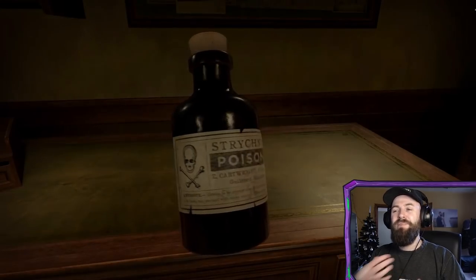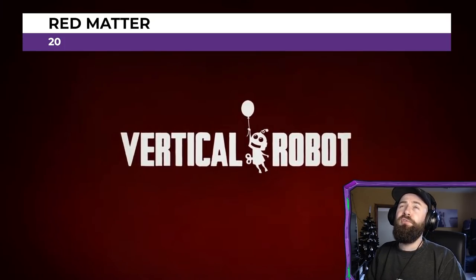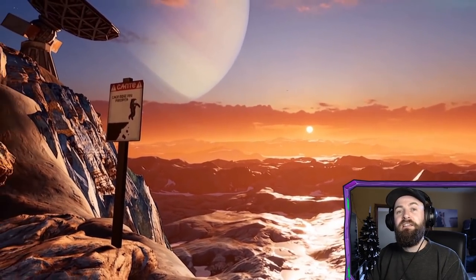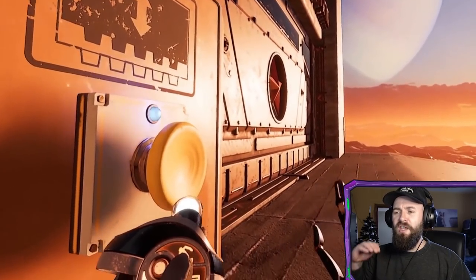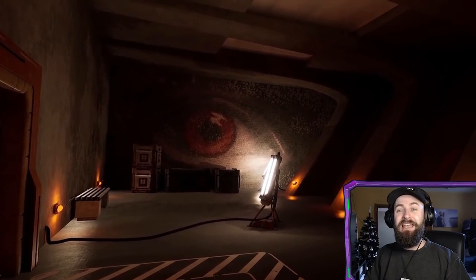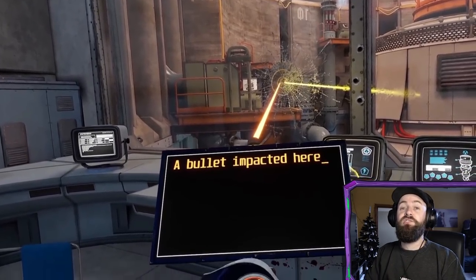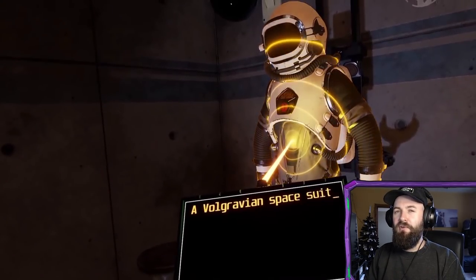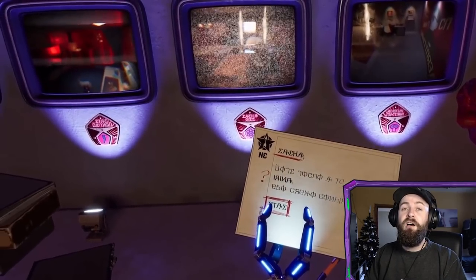From one puzzle game to another: Red Matter is similar to The Room in that there are puzzles to solve, but it's set on one of the moons of Saturn during a dystopian Cold War scenario. The game borders on horror but never quite goes full terror — it's more of a building dread. The puzzles are great, the story is twisty and you won't know where it's going until the very end. It's great for fans of story-driven narratives who love puzzle-solving and sci-fi. Check out Red Matter, but bring your thinking cap because the puzzles are not easy.